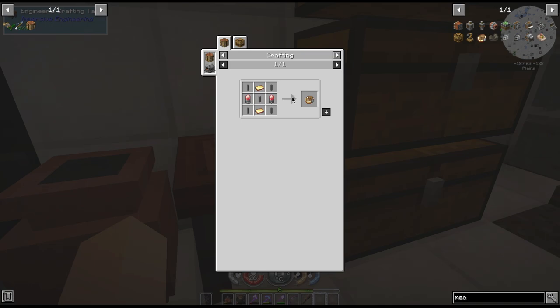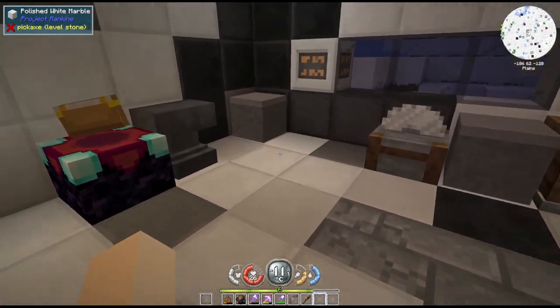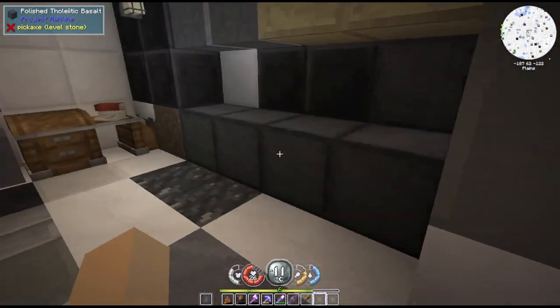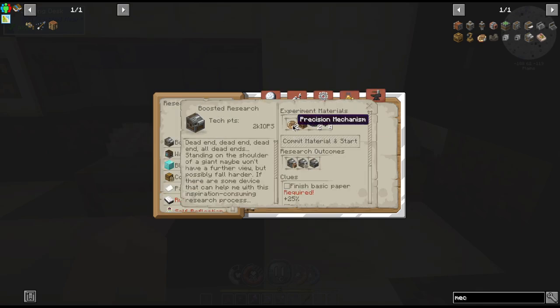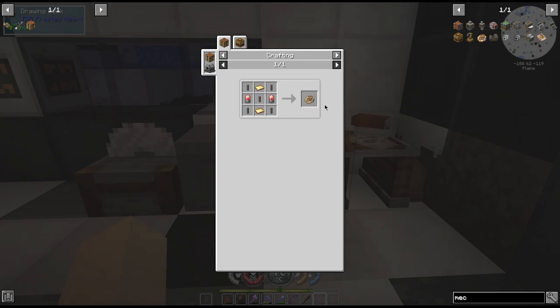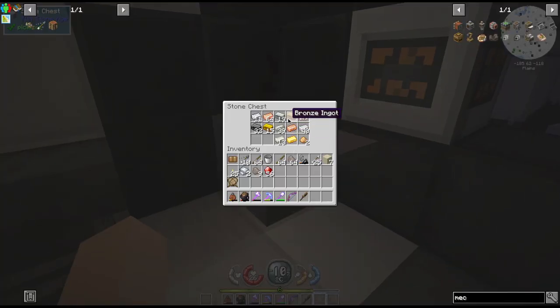The precision mechanism needs two electron tubes, five shafts, and two brass plates. Wait - this says we need two of those, and the recipe only gives us one. So we need three, six - two sheets per - that should be good.